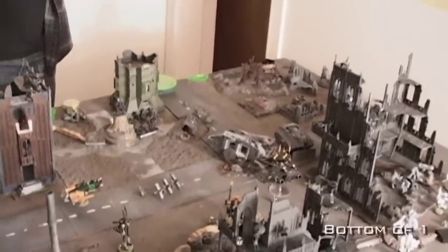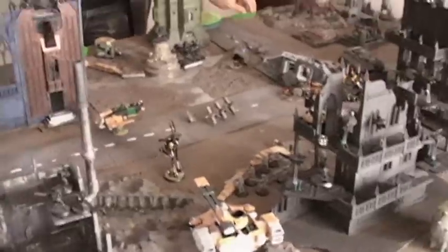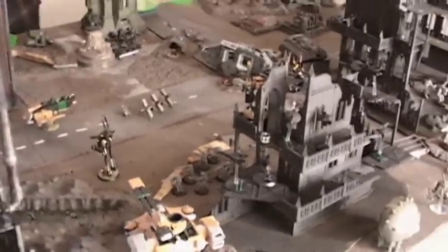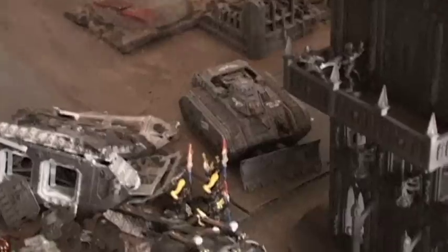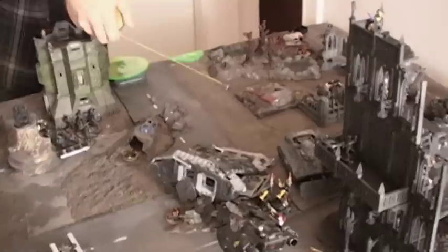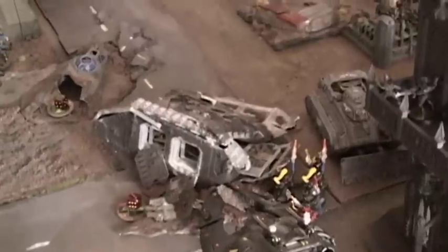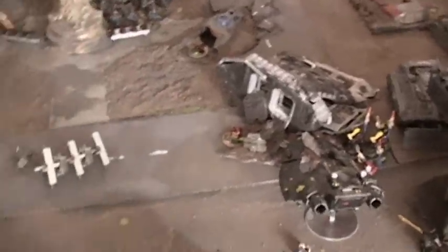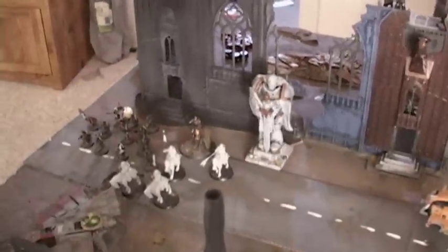Welcome back to the bottom of Turn 1, start of Turn 2. After a rather interesting turn of shooting, Havok didn't manage to get a single hull point off of the Bane Wolf over there. I did get First Blood though - the Seer Council hopped up and absolutely annihilated the Penal Legion that was hiding on the crater. He also pinned the Ratlings with his sniper drones, killing one.